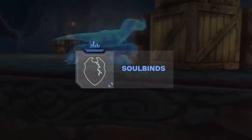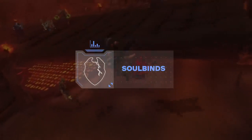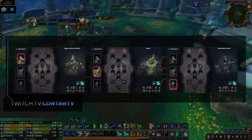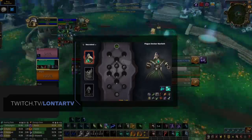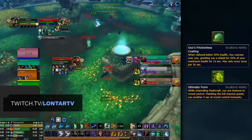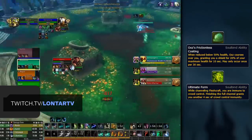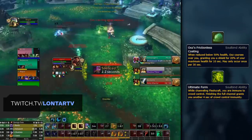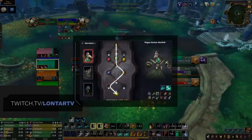Now that we've sided with the Necrolords, it's time to choose a Soulbind. Soulbinds are essentially skill trees that you progress through as you journey through Shadowlands, providing mostly passive bonuses. There are three Soulbinds available to the Necrolords: Emeni, Plague Deviser Marilith, and Bonesmith Heirmir. Out of these three, you'll want to pick up Plague Deviser Marilith. The main reason for this is two abilities in particular: Ooze's Frictionless Coating and Ultimate Form. Ultimate Form gives you four seconds of CC immunity after channeling Fleshcraft, and the Frictionless Coating acts as a last stand if you drop below 50% with a very short CD, giving you the ability to survive swaps a lot easier. On screen now you can see the Soulbind route that we recommend.